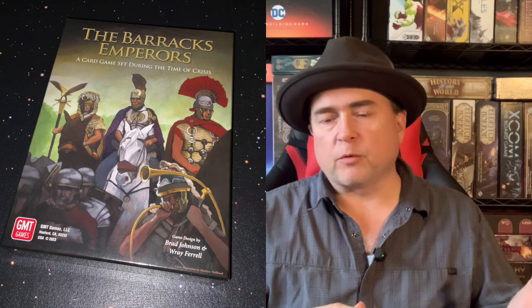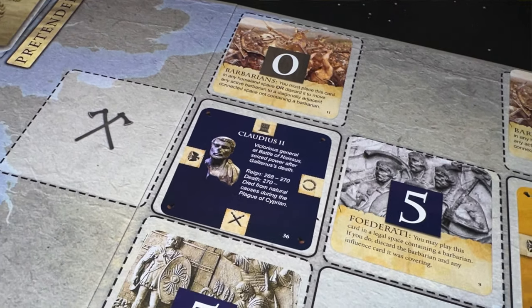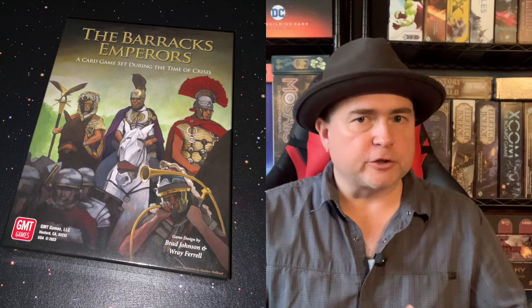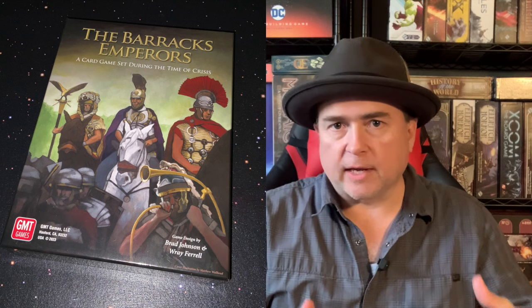If you're playing with fewer than four players, the sides that are not being played are kind of wild—anybody can place there. If you have barbarian cards, you can only place them on the periphery of the board adjacent to emperors that way. As you're placing cards, you're trying to place the highest number next to an emperor. If it's on your side, you've got a better chance of claiming that emperor, because as soon as an emperor is surrounded—all four cardinal points have influence cards—you'll see who is going to claim that card.